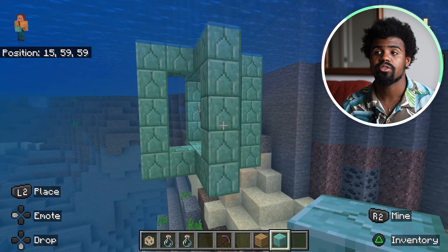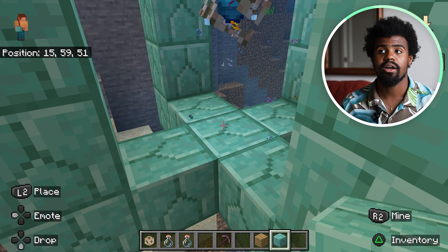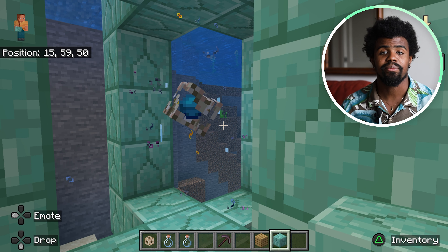I hope you guys enjoyed this little tutorial. Again, five by five square, and you need to place your prismarine and your conduit two blocks above so it has oxygen. I hope you guys enjoyed this video. If you did, make sure to like, comment, and subscribe. I'll catch you guys next time. Bye.